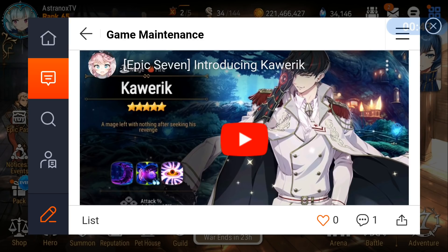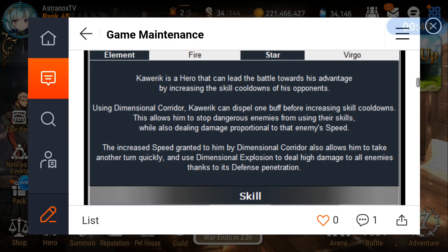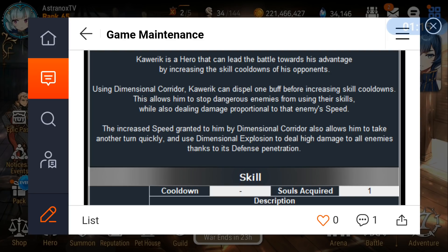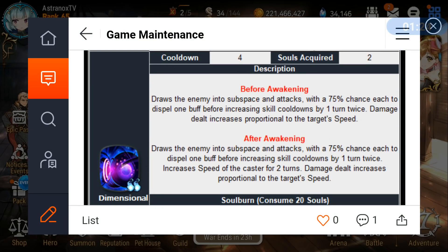Let's look at his skills. Skill 2 — Dimensional Corridor — dispels one buff before increasing skill cooldowns. It's only going to dispel one buff and increase cooldown twice. It's not dispelling a buff, increasing cooldown, then dispelling another buff and increasing cooldown again like I thought. This allows him to stop dangerous enemies from using their skills while also dealing damage proportional to the enemy's speed.